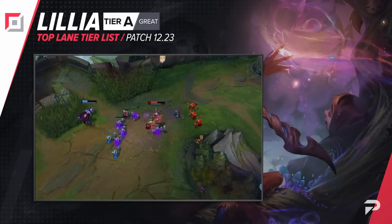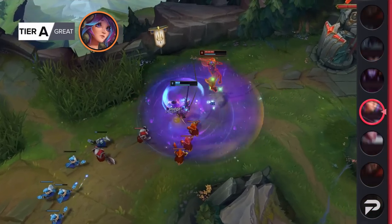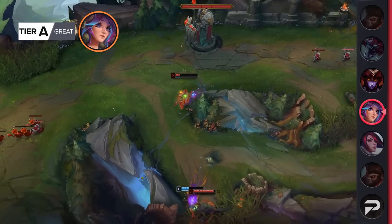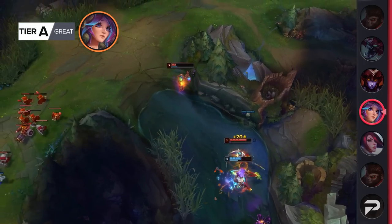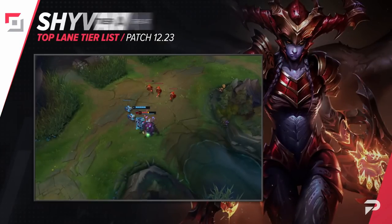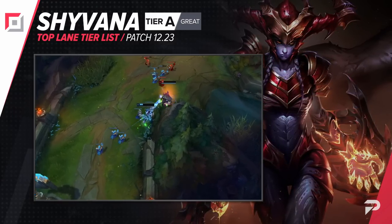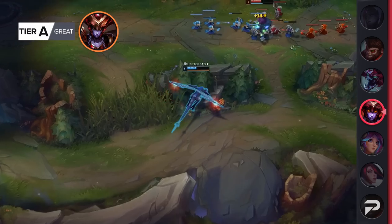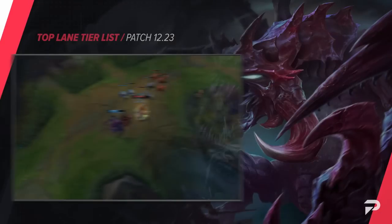Lillia drops down to the A tier this patch. Losing 30 damage on her main trading tool is a huge deal — Lillia spams her Q a lot, so think about how quickly that nerf starts to add up. In a super long trade, you're losing out on a lot of damage. She'll still be really good against certain opponents, but she'll have a lot more mediocre or even bad matchups than before. I'd definitely try to reserve her as a counter pick rather than just forcing her blind. Shyvana also drops to the A tier. She's been looking a bit weaker lately as a top laner, and with a small nerf due to her strength in the jungle, she definitely doesn't seem as reliable as before. There are some good matchups for her, but there's usually another champion that can do more with it.